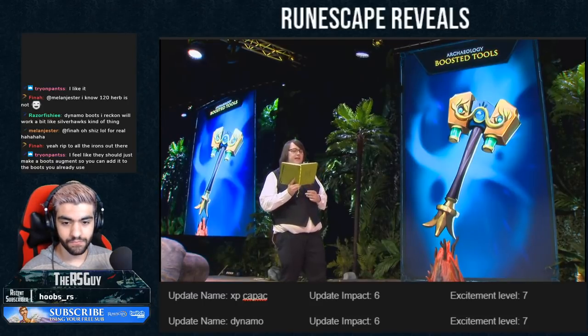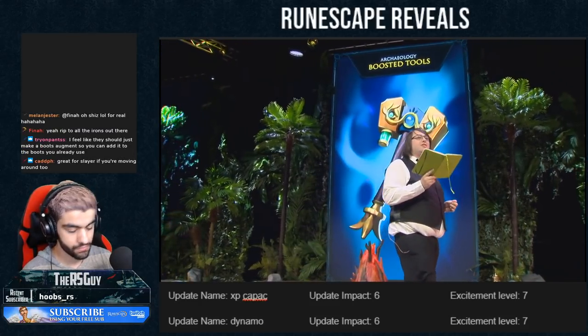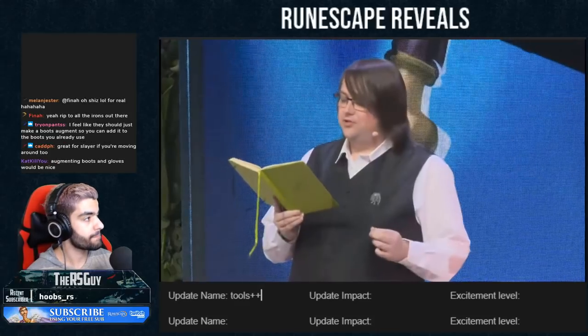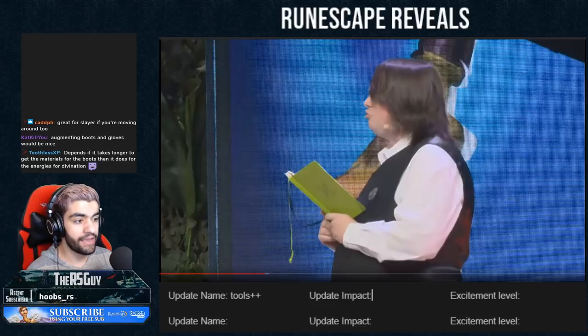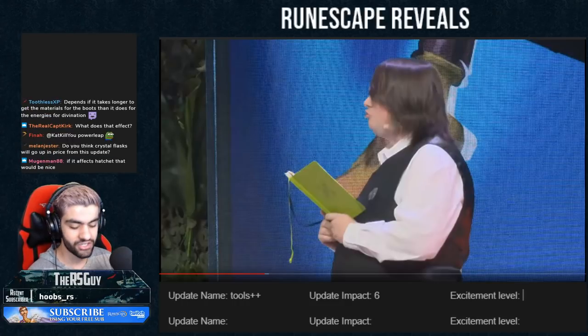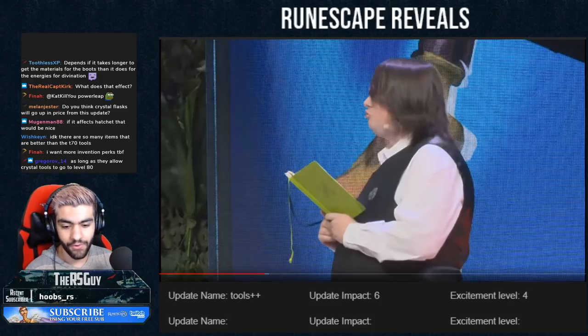The final thing for Ancient Invention is the ability to further enhance Invention-created tools like the Fishermatic, Hamotron, and Pyromatic. Using materials found from the past, you've discovered ways to make the tools more efficient — acting like level 80 tools instead of the current level 72. It's going to speed up your XP rates a little bit, and there'll be a higher charge drain rate. I don't think it's the most impactful thing since they're going from 70 to 80 — it probably could have been in the game from release. I give it a 6 for impact and a 4 for excitement since I'm not a skiller, though I recognize it's a good update for skillers.